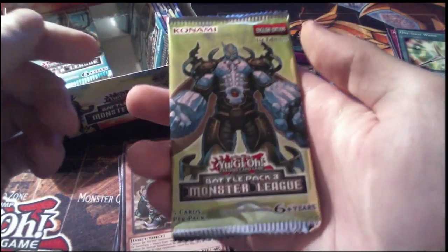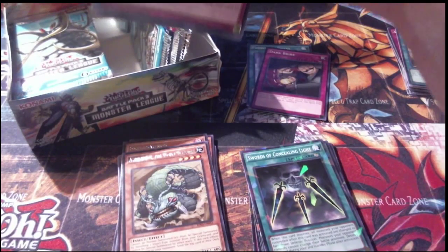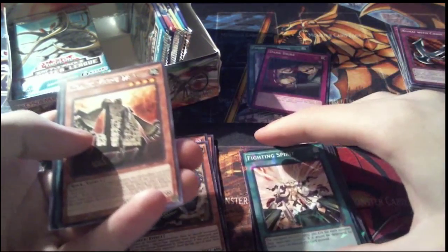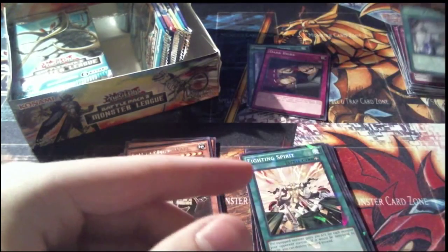Pack 11 — I don't really play by the latest and greatest of what's out as far as Yu-Gi-Oh! cards go, so if I don't know these cards, you'll have to forgive me. A common Kunai with Chain, a Shatterfoil Fighting Spirit, another rare Kawaki Miru Wall, a common Machine Assembly Line, and Fabled Ashen Veil.